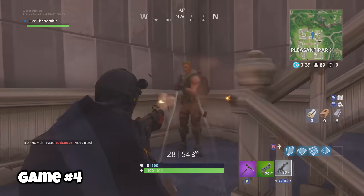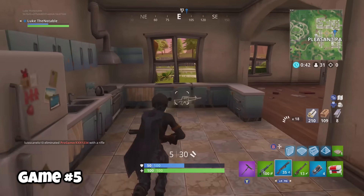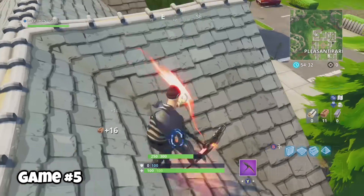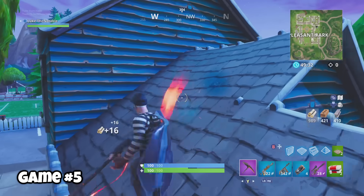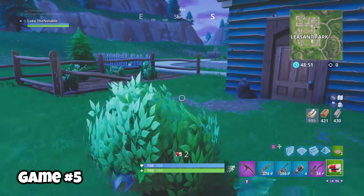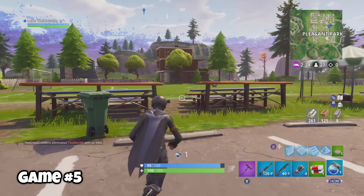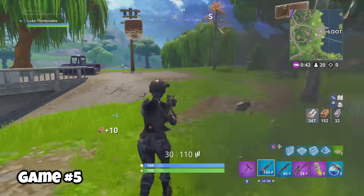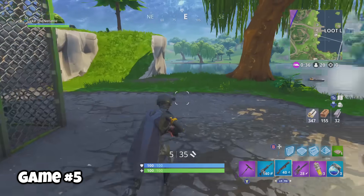Game four, all I wrote down in my catalog was 'not good.' Game five was another game where I was alone in Pleasant Park and was able to loot everything to my heart's content. In playground mode, you can drop in alone with pretty much unlimited time. I wanted to see how long it would take to loot all of Pleasant Park alone — it took me seven minutes, which is a pretty long time. What I'm saying is that sometimes when you drop into Pleasant Park alone, you won't necessarily have all the time in the world to loot the entire location. It's actually fairly rare that you'll drop into Pleasant Park alone.